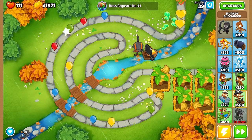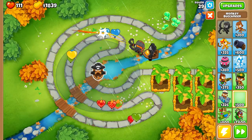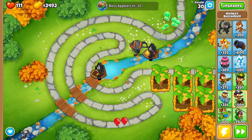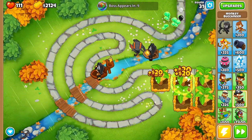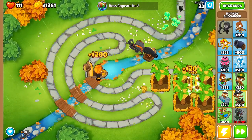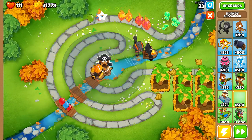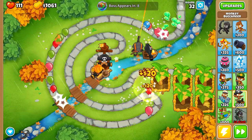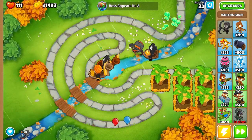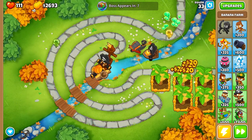Now here's where it gets a little wild, because you can go a lot of different ways. But my favorite right now is to actually build an extra Buccaneer in the bottom here. We're going to go for a bottom path Merchant Man. This guy is going to be making us money for the rest of the game, but he also pops some bloons, which is pretty sweet. It's like a farm that can kill bloons — I love it. We need an attack-and-farm combo here for sure.